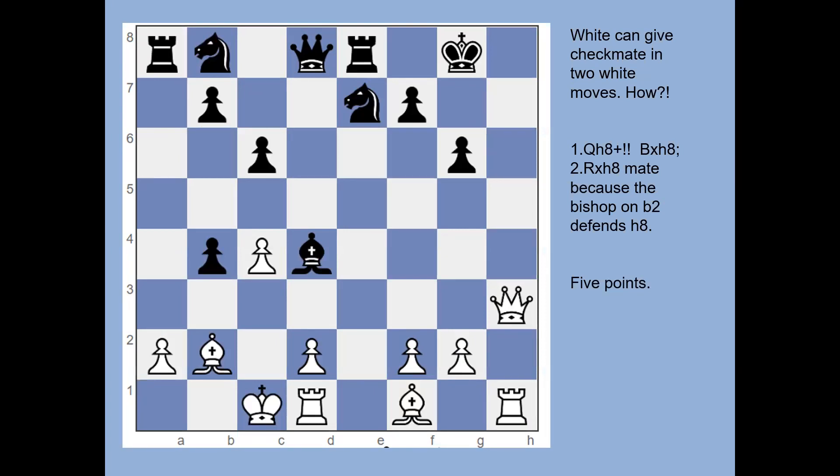This one is checkmate in two moves. There's a white bishop pointing at h8, plus the white queen and rook. The move is queen to h8 check — the rook is protecting the queen so the king cannot capture. After bishop takes queen, rook takes — it's check again. The bishop on b2 is now protecting the rook, so that's checkmate. The king cannot take the rook, and the escape square is guarded by the bishop.